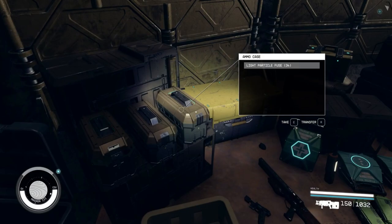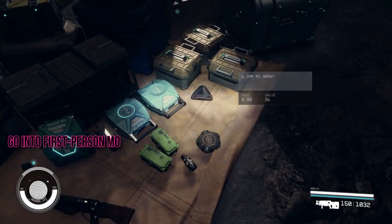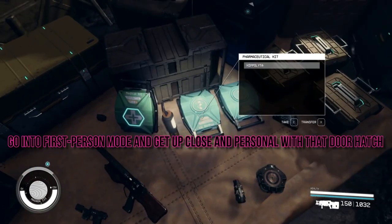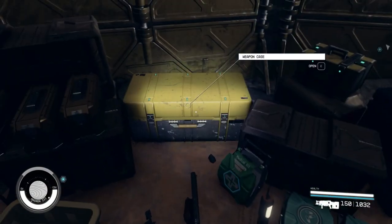But wait, what if it doesn't work on your first attempt? Don't worry, we've got a plan B. Go into first person mode and get up close and personal with that door hatch. Then, give the console command another shot.